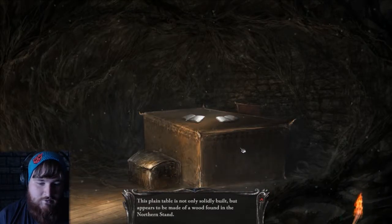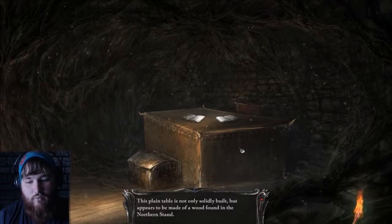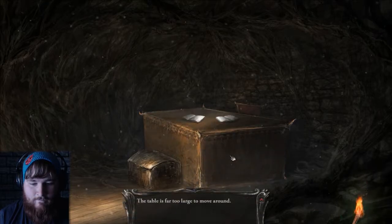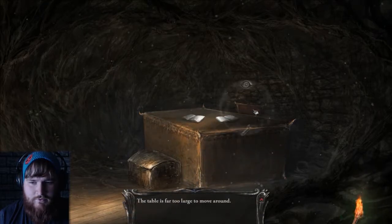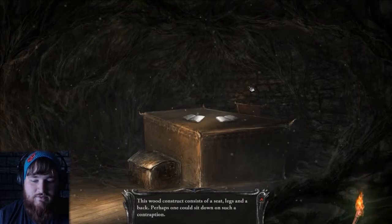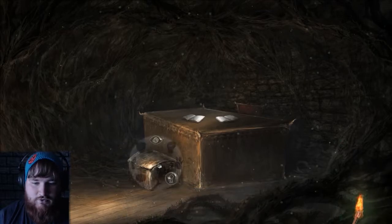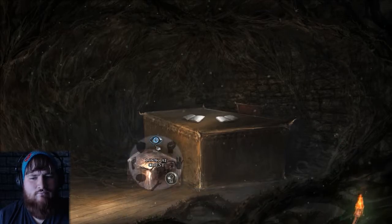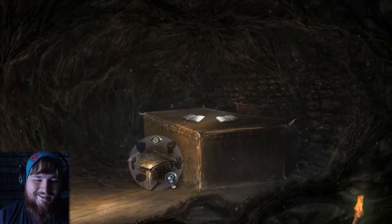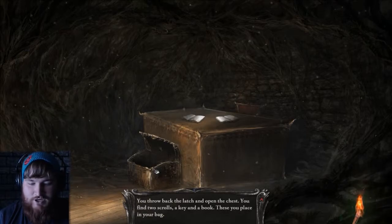What is up at the desk? The plain table is solidly built and appears to be made of wood found in the northern stand — far too large to move around. The wood construct consists of a seat, legs, and back. Perhaps one could sit down at such a contraption. A contraption? Like, it's a chair. What's in the chest?